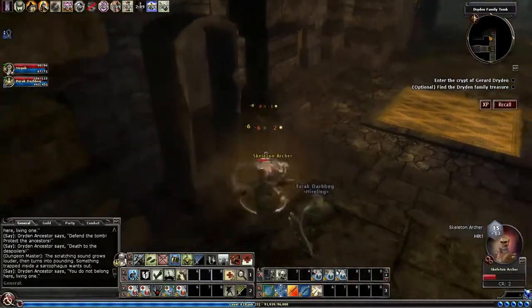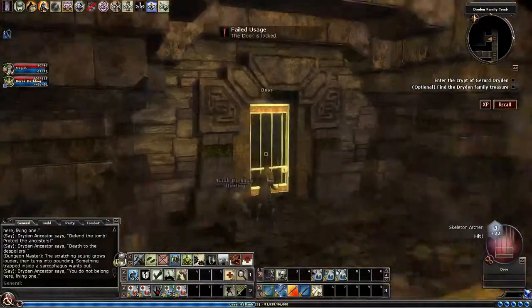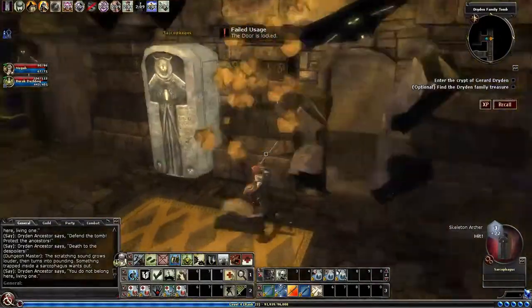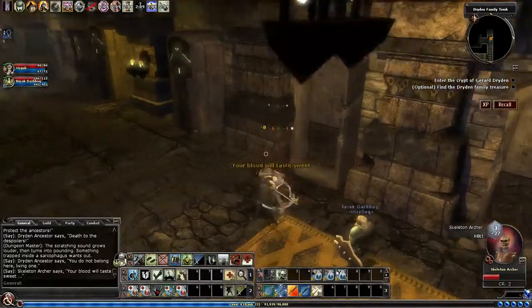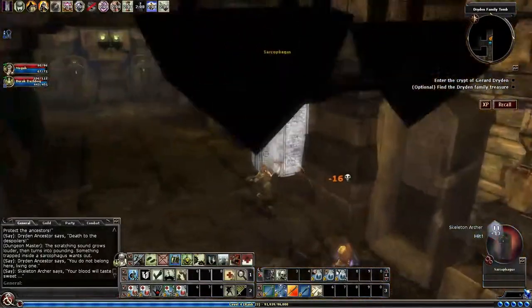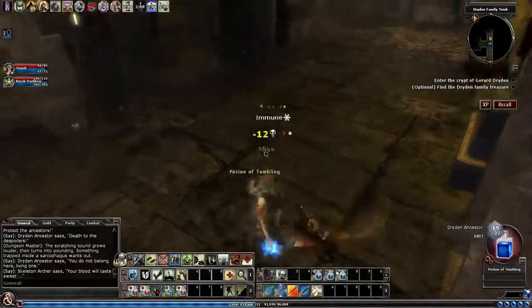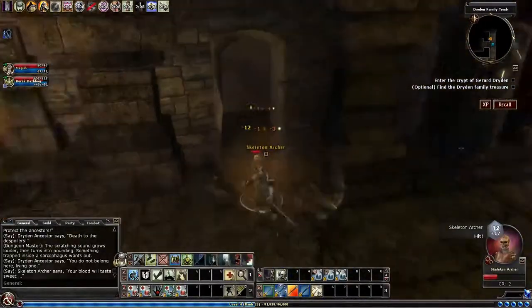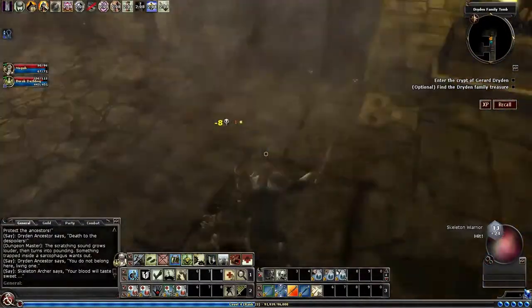So there's the Dryden family treasure, but it's locked. I can't get in there. But if you can get it, it's a nice little chest for you. And of course, there are some more undead you've got to kill to get to it, but you should be good at that by this point.